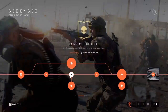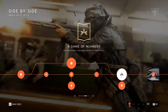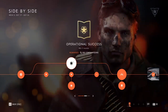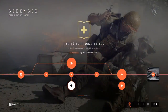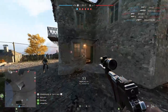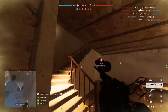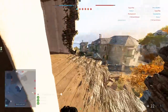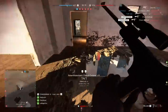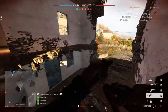The first assignment is just to get 7500 objective score — that means capturing objectives, defending objectives, getting kills while on objectives. It's not too hard, it might take you a game or two. The rest is just getting kills, dealing damage, reviving, healing, that kind of stuff. Pretty straightforward and easy in just about any game mode. The playlist this week cycles through mostly infantry-oriented conquest maps with lots of objective play, which makes it pretty decent for completing the assignment list.